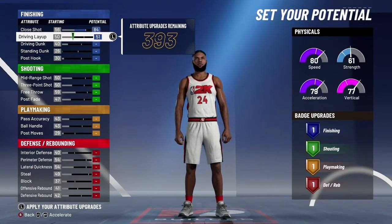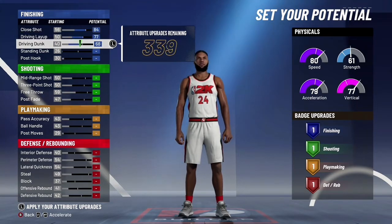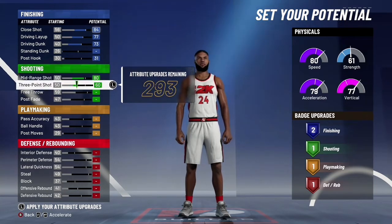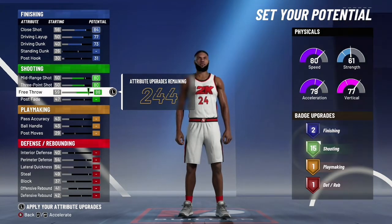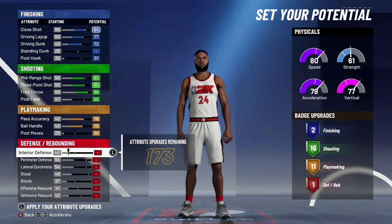You want to go shooting guard, if I forgot to mention. Then you want to put the stats up like this — get that to two, put this to an 80, put that to an 80, max that out, put that to 50 to get 16, and then put this up to 11 right here.